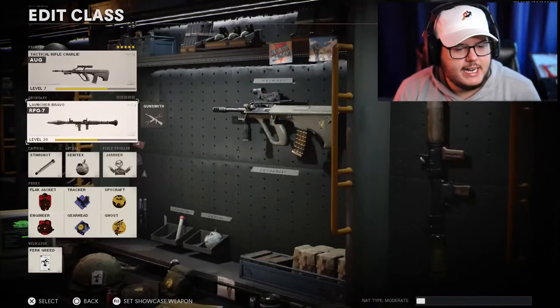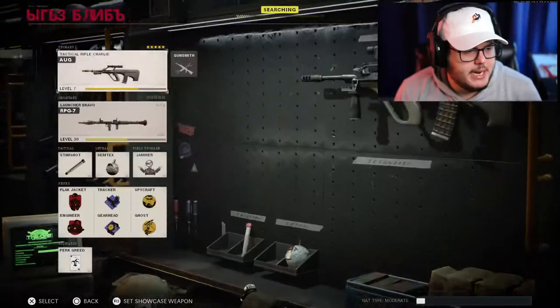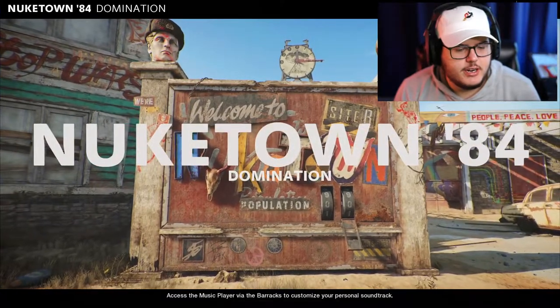Today we are going to be working on the AUG — doing the next tactical rifle. For the RPG, I'm just going to work on it passively since I already have it at level 30. That was my biggest concern before, not being level 30, but I already have the score and domination challenges done.